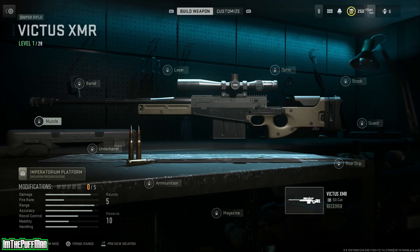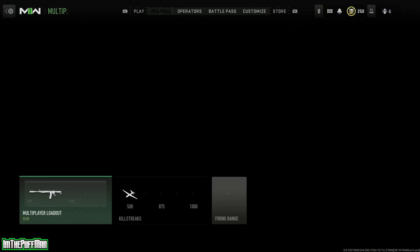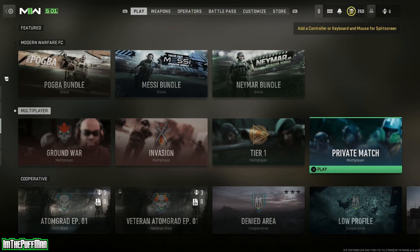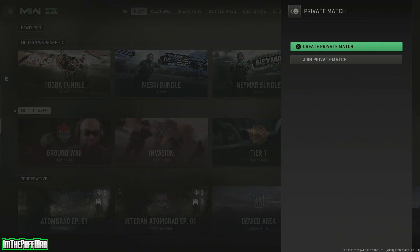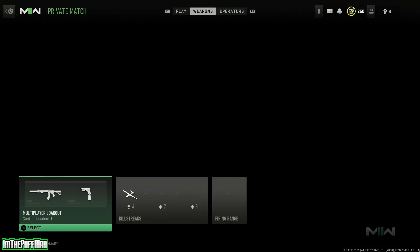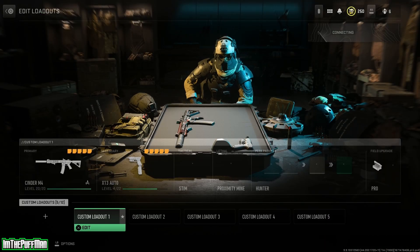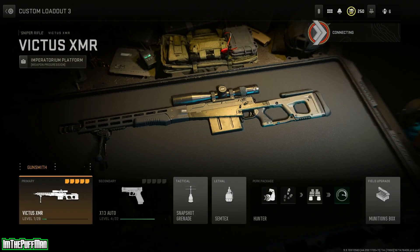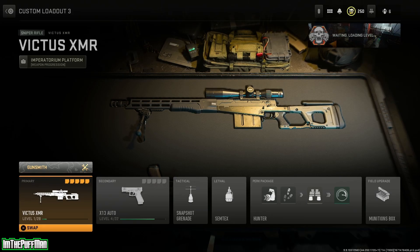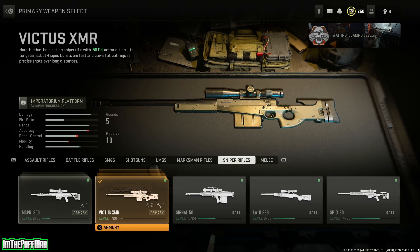So I'm going to be showing you guys a glitch and a workaround so we can go ahead and put on any attachment we want. What we got to do from here is back out, and the first thing we need to do is go down to private match. Once we're in private match, we're going to create the private match — we're just going to pick team deathmatch. We're going to go over to weapons, hit select, and go to custom loadout 3. It was the Vectis XMR.